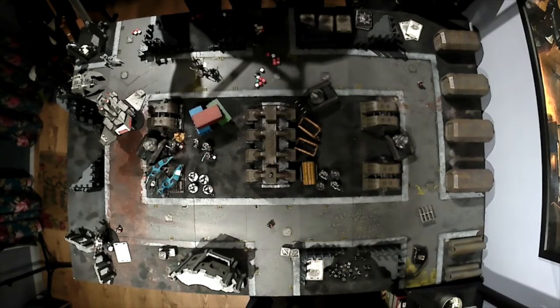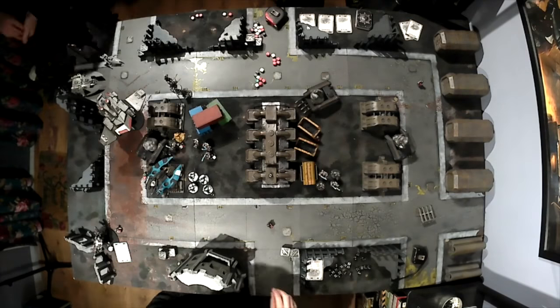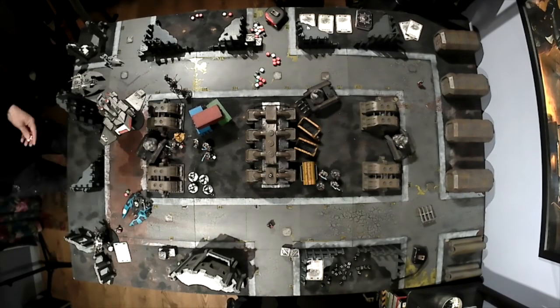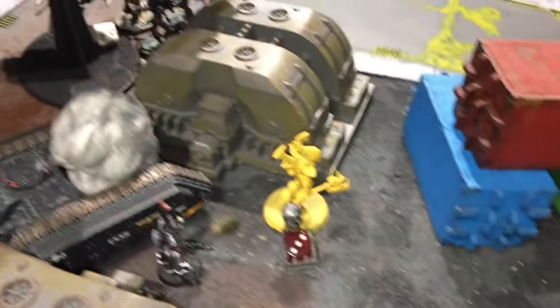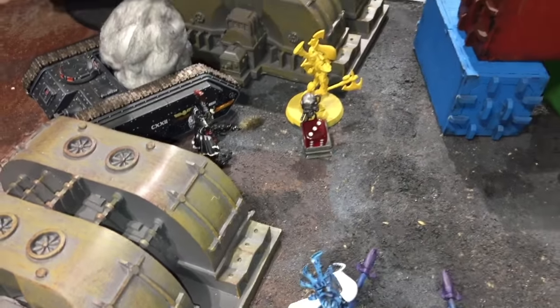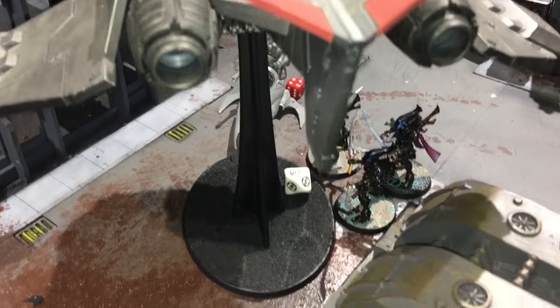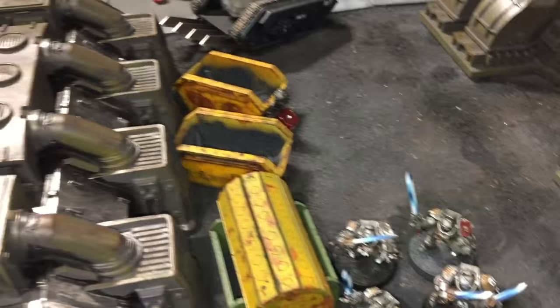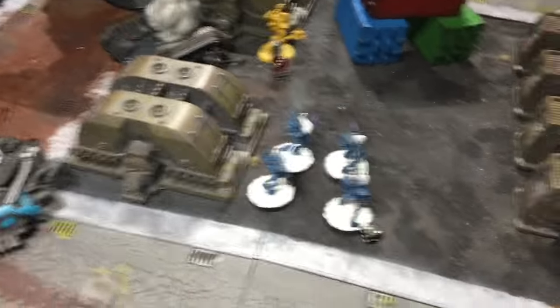I'm running short of manpower and I need five more tactical objectives to get to ten to end the game. The Wraith Guard fall back and the Wraith Blades move down towards the combat. End of Eldar turn three — Terminators are dead, Marines are dead. Storm Raven's down to three wounds, Grand Master's down to six. These Terminators are still over here. It's still seven-one to Grey Knights.